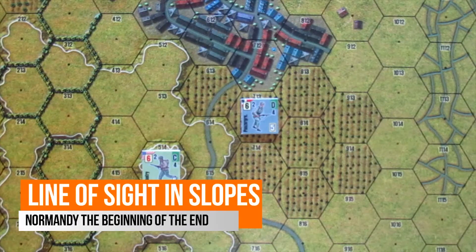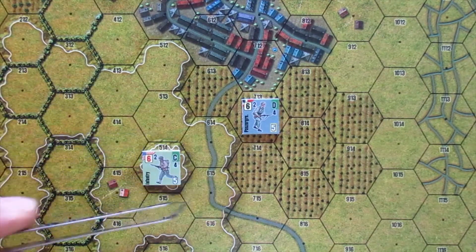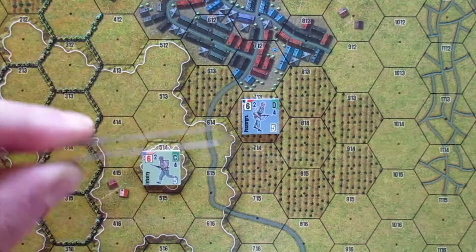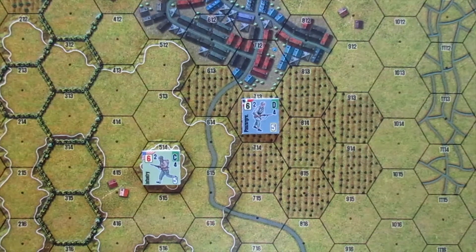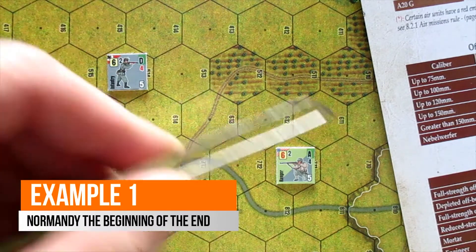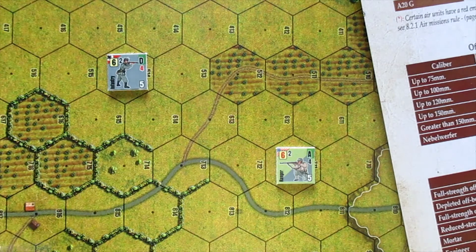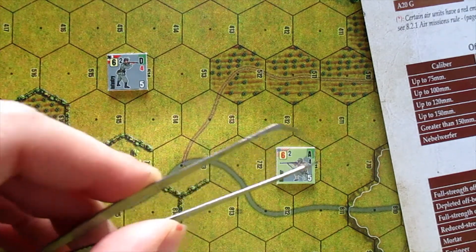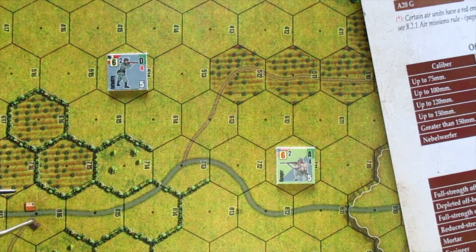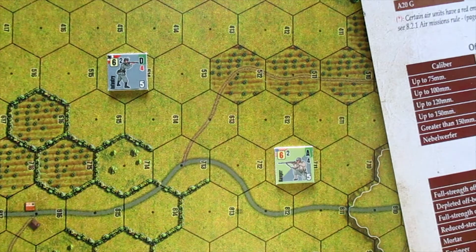Line of sight and slopes. In this situation, both hexes are situated at a different height. In this example, units are able to see each other. The small box in the upper right corner denotes a small infantry AT unit. These two markers are both in open fields and, in accordance with the spotting chart, one is able to see the other at a maximum range of 7 hexes if the target didn't move, or up to 10 hexes if it moved.